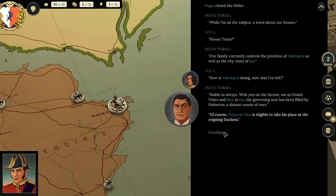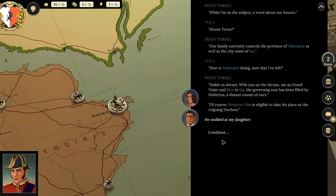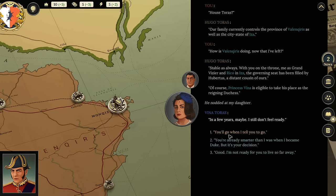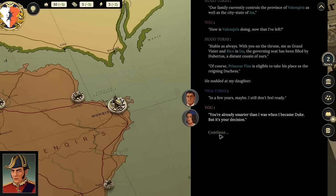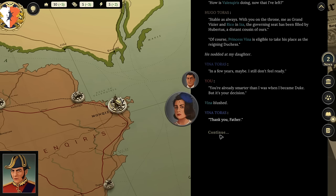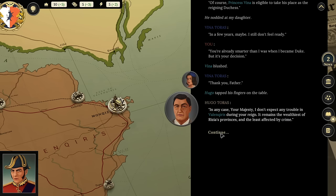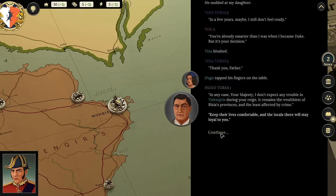'Of course, Princess Vina is eligible to take his place as the reigning Duchess.' Vina says: 'In a few years, maybe—I still don't feel ready.' Hugo replies: 'You're already smarter than I was when I became Duke, but it's your decision.' Hugo adds that he doesn't expect any trouble there during my reign—it remains the wealthiest of Rizia's provinces and least affected by crime. 'Keep their lives comfortable and the locals will stay loyal to you.'